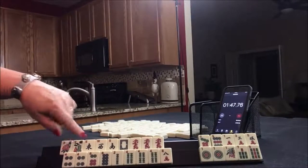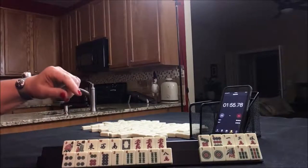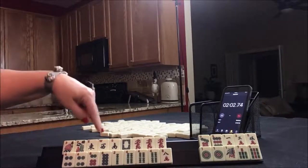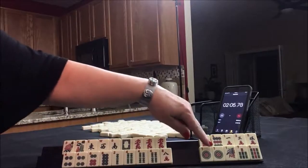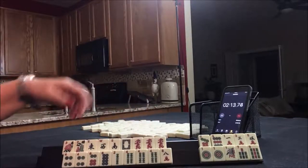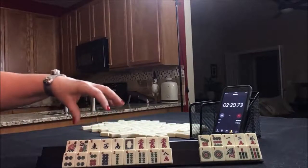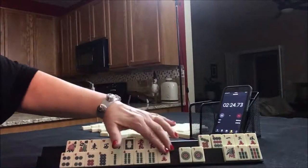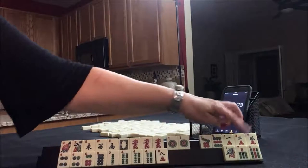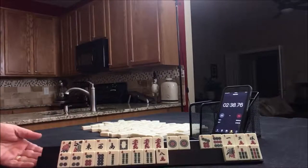I would not pick a hand yet — we could always switch to something like numbers with fours here. If I had two dots, I might consider the year hand with dots and news. But I want to leverage these dragons. If I had a four crack, I might use the dragons with numbers and do a year hand. So I think I would hold the ones for a potential year hand and get rid of these first. If you would do something different, write 'sprint one' in the comment section below the video.